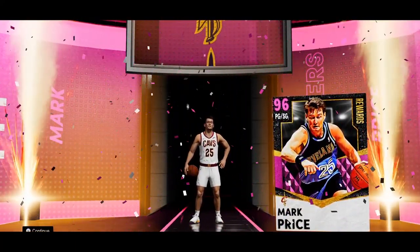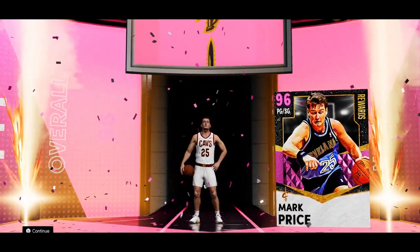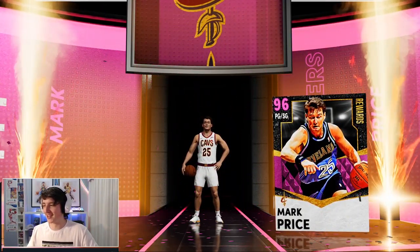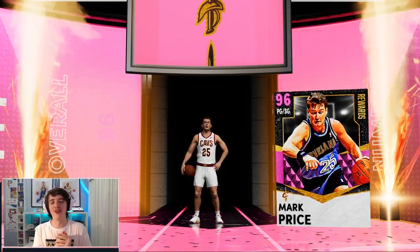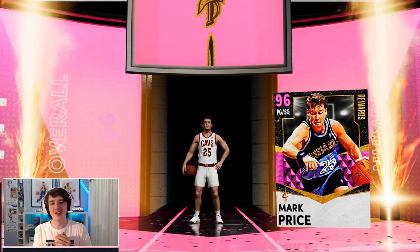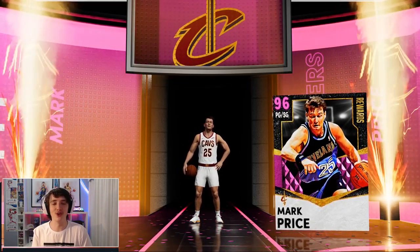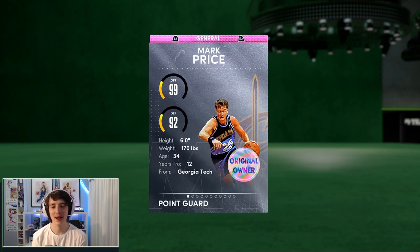Ladies and gentlemen, I'm very, very happy to announce we have finally acquired — we have finally pursued this card for a long time. It's my first season in my team, but we have finally got the 96 overall level 33 reward: Mark Price, the pink diamond — the only pink diamond that I've really been truly searching for this season. Guys, we've finally got him. We'll go through stats in a second and we'll jump into a triple threat online game. Here he is in all of his glory — 96 overall point guard, shooting guard from the Cleveland Cavaliers, Mark Price.